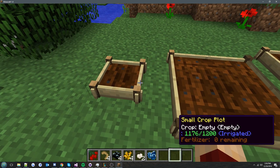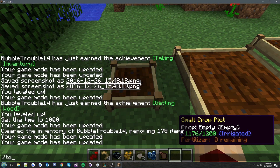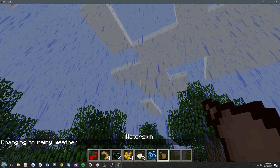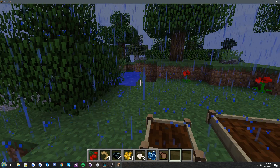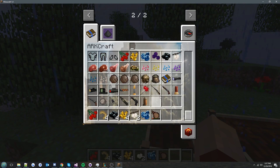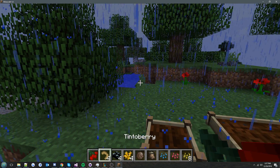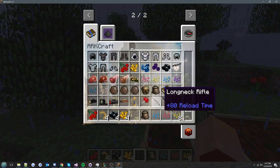There's a bug I need to fix — the water skin should show water. When it's empty you can fill it up during rain, and it will slowly fill up. Same with the crop plots — they fill up with rain. Now you need seeds; there are different seeds for each berry type.